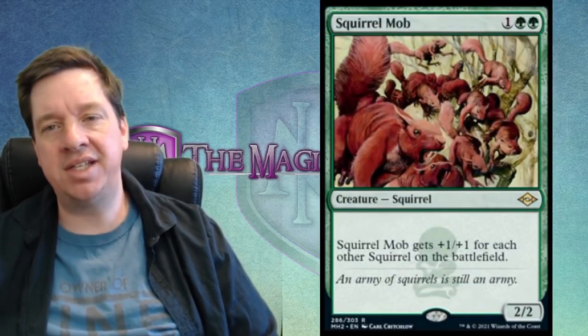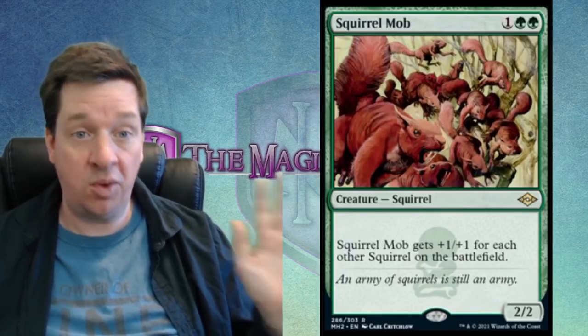Next up is Squirrel Mob — two green and one for a 2/2 that gets +1/+1 for each other squirrel on the battlefield. This is a reprint. The flavor text says 'an army of squirrels is still an army.' Card, you don't have to convince me — that one's going to tear my arm off and stick it in a tree. This is a pretty solid card; the artwork literally shows a mob of squirrels coming at you.